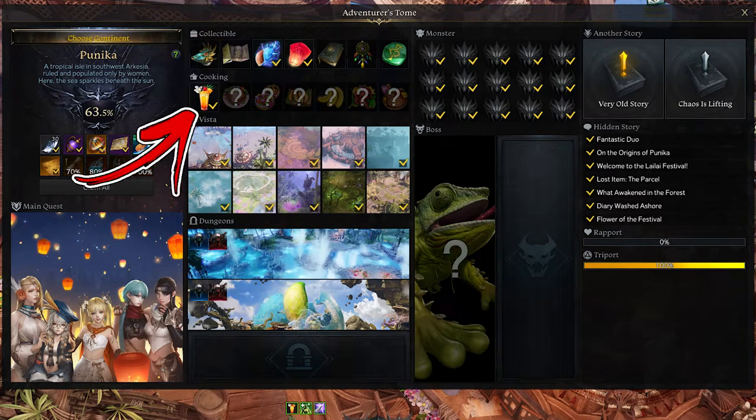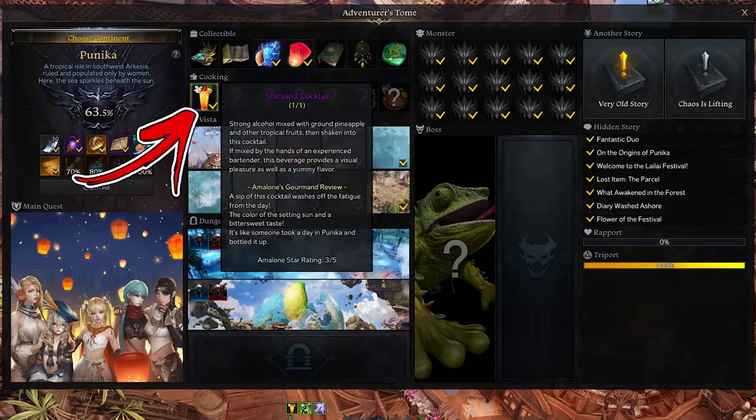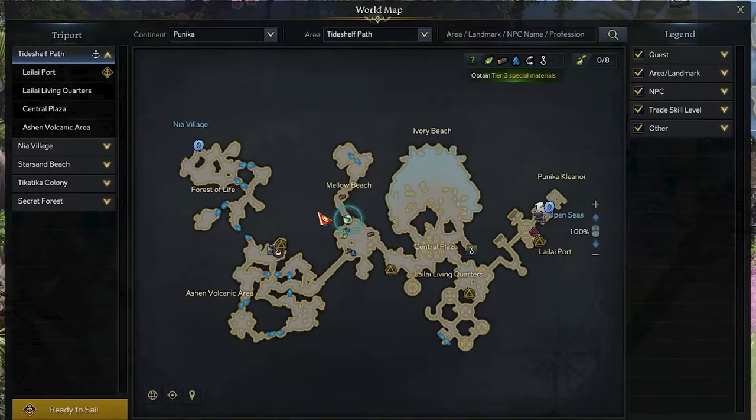In the Punica continent, the first cooking recipe takes the name of Star Sun Cocktail. In order to find it, you need to visit the Tide Shelf Path area.